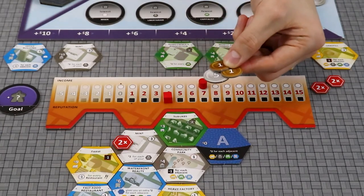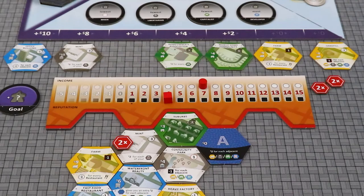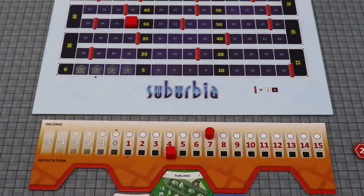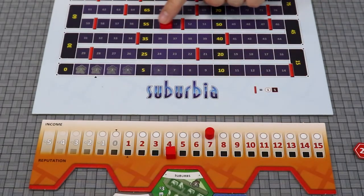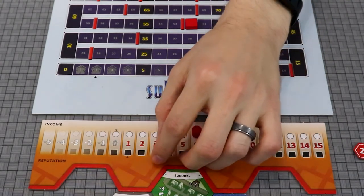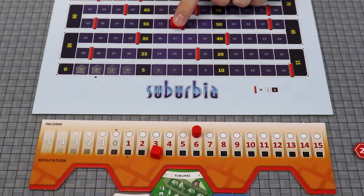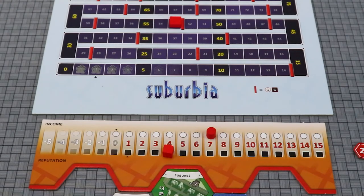The second step of your turn is to check your income tracker. If it is positive, collect that amount from the supply. If negative, pay what you can. If you cannot afford the full amount, lose one population for each dollar you cannot afford. Then adjust your population based on your reputation tracker. Every time you pass over a red line, immediately decrease both your income and reputation trackers by one. If you ever move below a red line for any reason, increase them again. This simulates the effects of your borough costing more to maintain as your small town grows in population.